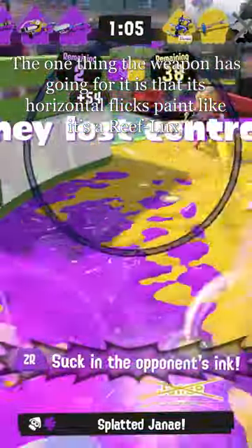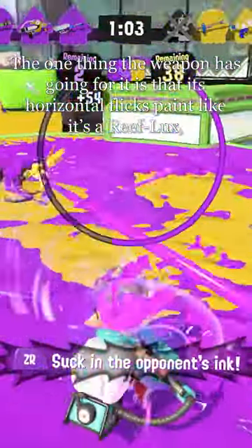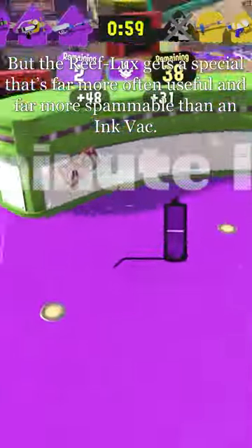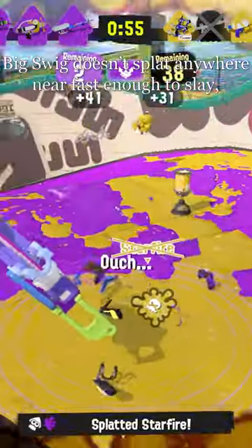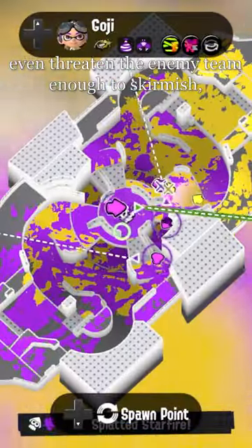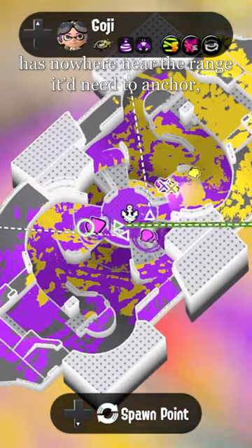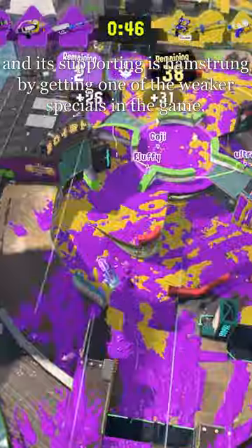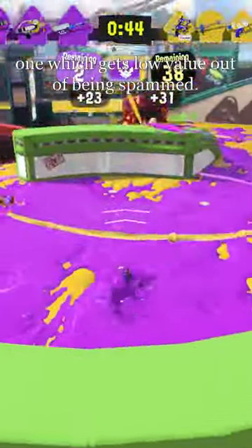The one thing the weapon has going for it is that its horizontal flicks paint like it's a Reflux, but the Reflux gets a special that's far more often useful and far more spammable than Ink Vac. Big Swig doesn't splat anywhere near fast enough to slay, or even threaten the enemy team enough to skirmish, has nowhere near the range it'd need to anchor, and its supporting is hamstrung by getting one of the weaker specials in the game — one which gets low value out of being spammed.